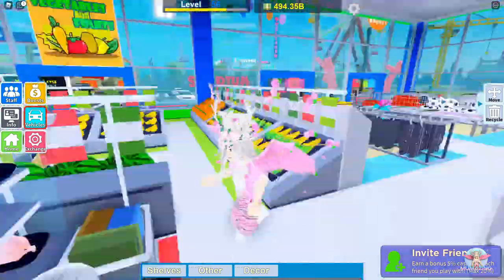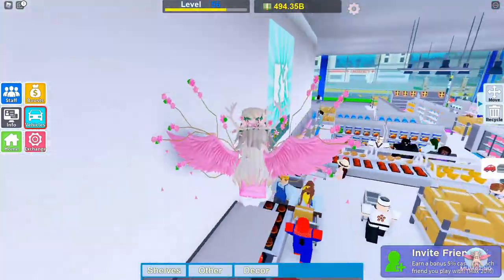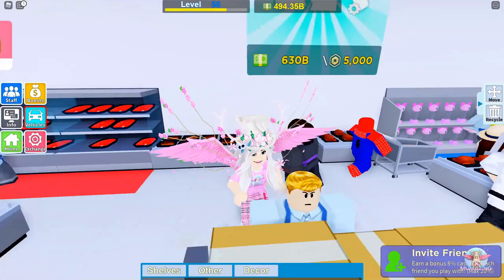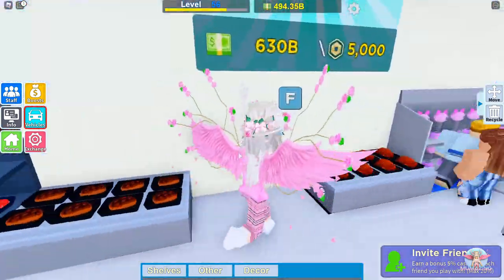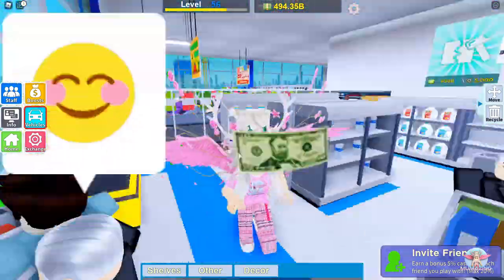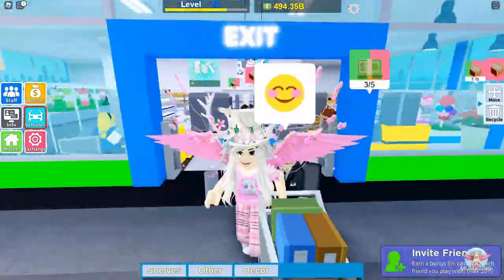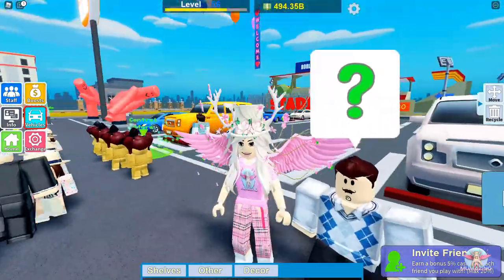I am going to be clearing this entire store layout and changing it as soon as I expand into this last area. Just behind this wall is an escalator that goes up to the second floor, and once I've unlocked it this is all going to have to change. But I'm not going to do it right this second because I'm about to get a very expensive and very free item from this quest.